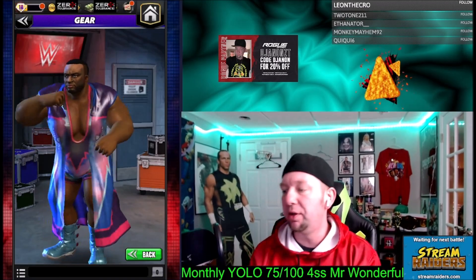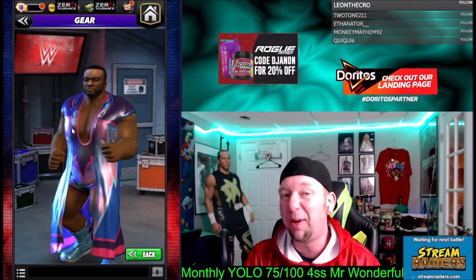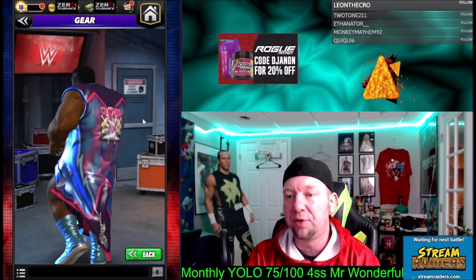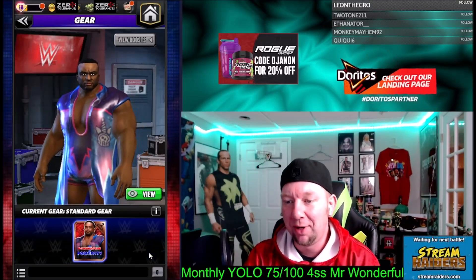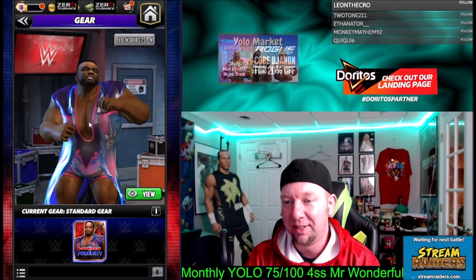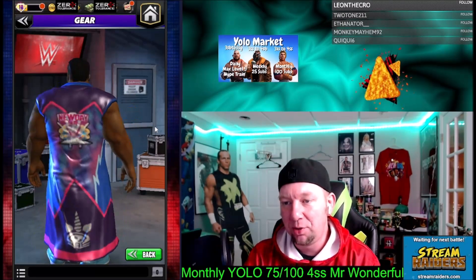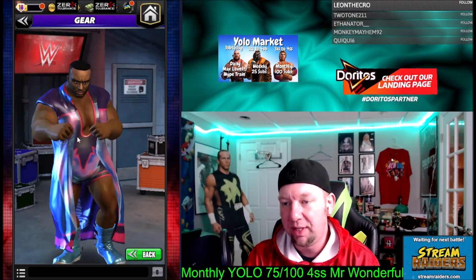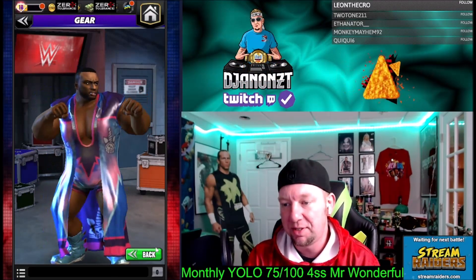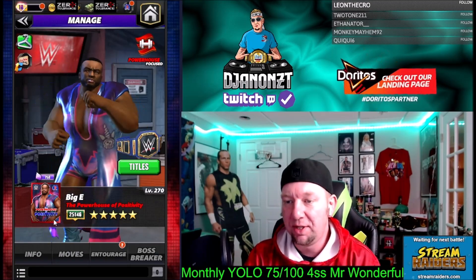Ladies and gentlemen, what is going on - my name is djanonzt and we're back with WWE Champions, another five star gold character gameplay preview video. Today we got Big E, the Powerhouse of Positivity, and he's out here dancing it up with the unicorns. Why does he have the New Day gear on? We can't have Big E not wearing the New Day jacket - come on.